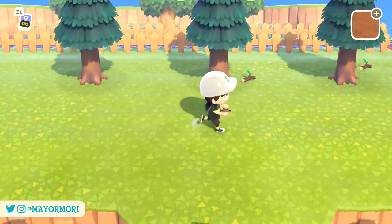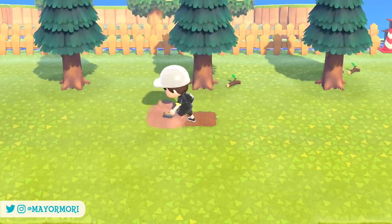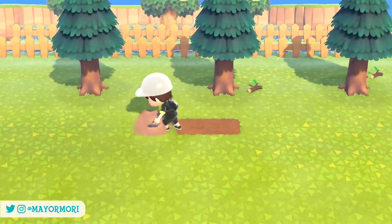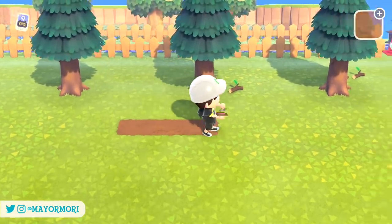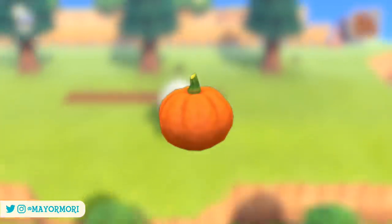The latest fall update just went live this morning and once installed adds a whole bunch of new content to New Horizons, gearing us up for the Halloween season. Starting from today, all new pumpkin crafting materials are finally available to farm and harvest.